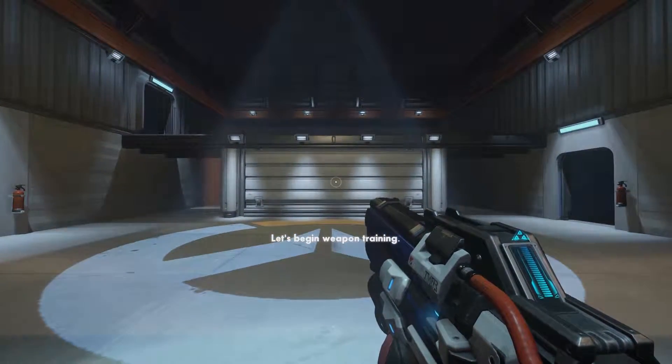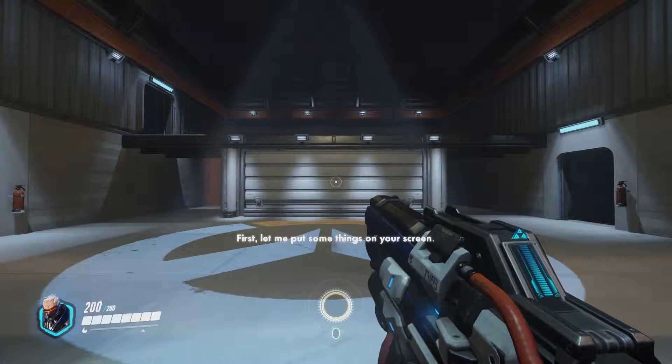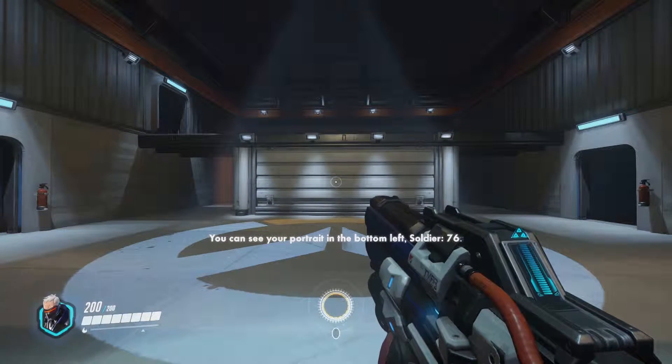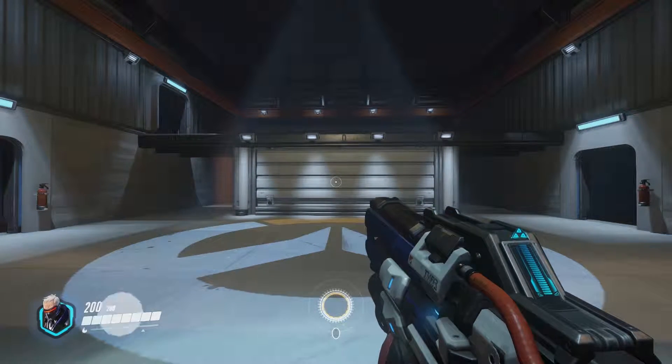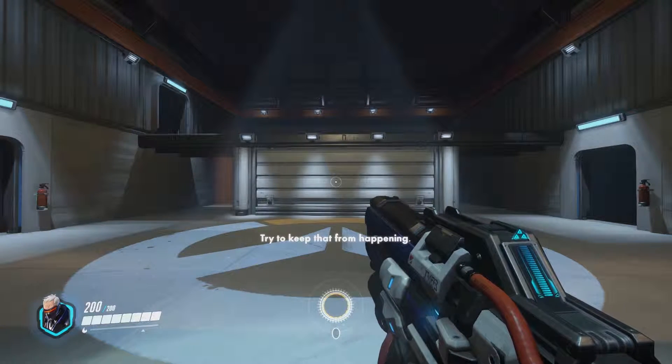Enter the target range and move to the highlighted area. Let's begin weapon training. First, let me put some things on your screen. You can see your portrait in the bottom left — Soldier 76. Your health is displayed to the right of your portrait. If your health reaches zero, you die. Try to keep that from happening.